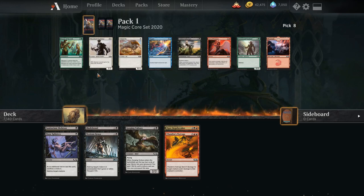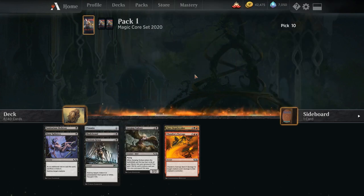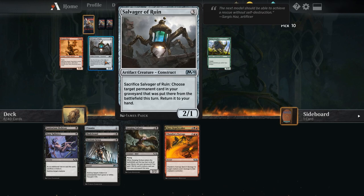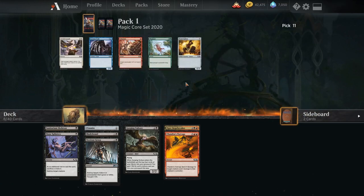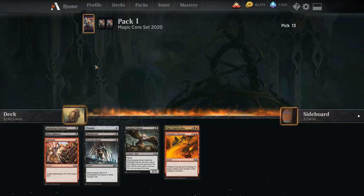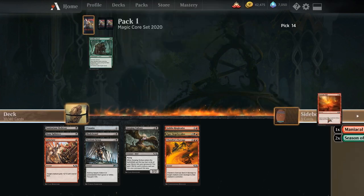Nothing for us in this pack, just taking the uncommon for vault value. We'll take the Prismite on the off chance we need to play it. Salvager of Ruin just isn't good enough, and there's an outside chance we played Infuriate before in a deck with lots of Blood Burglars. We'll pick up the Infuriate even though we're not that excited. We won the Goblin Ringleader, so we'll see if that means we end up picking up some goblins on the way.